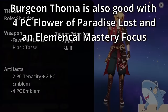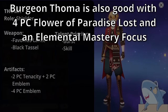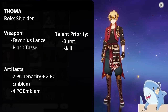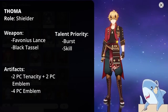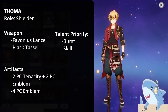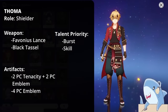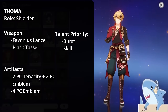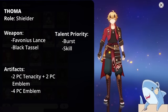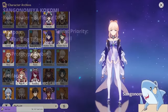Thoma. You can try to build Thoma for damage, but he doesn't work very well that way. Instead, build him with a lot of HP and Energy Recharge. Give him a Favonius Spear, 2-piece Emblem, 2-piece Tenacity, an Energy Recharge Sands, and an HP Circlet and Goblet. This will make Thoma very tanky. Since his personal damage is low, this is probably the best way to build him. Focus on leveling his Elemental Skill and Burst; you can completely ignore his Normal Attacks as his main utility is as a shielder.